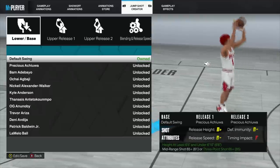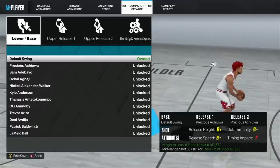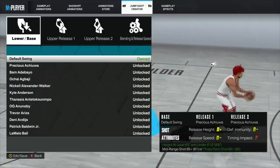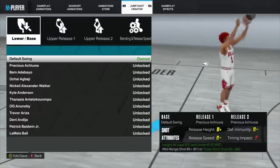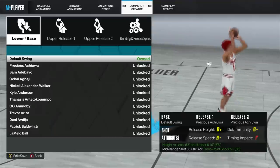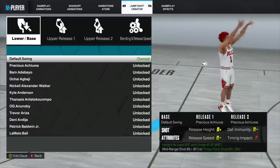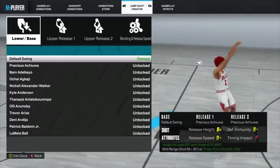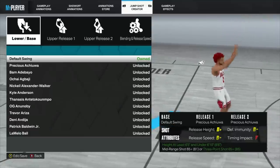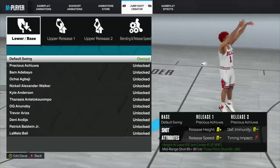Release height is how high you release the ball — lower to the ground or higher above your head — and relates to how high you jump on your jump shot. Release speed is how fast your jump shot is, getting the shot off before the defender gets a better contest. Timing impact is basically: if you time your shot correctly, will it reward you, or does it take more skill to time? The most important thing when creating your custom jump shot is your base. Releases affect these stats but mainly help with the visual cue for when to release the button.